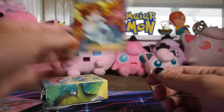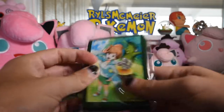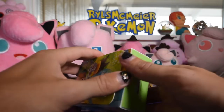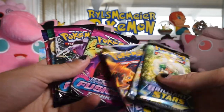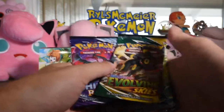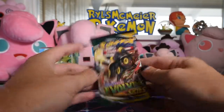It also comes with these sleeves — very cool. And then, of course, the deck box, which is actually hiding a ton of boosters. We'll slide those out. We have Brilliant Stars, Fusion Strike, Evolving Skies, and Chilling Rain. We'll start with Evolving Skies.